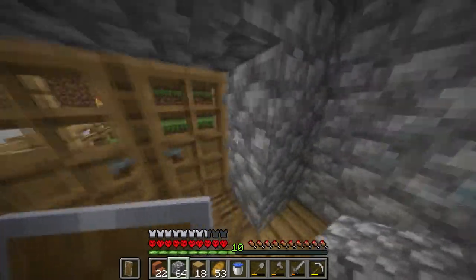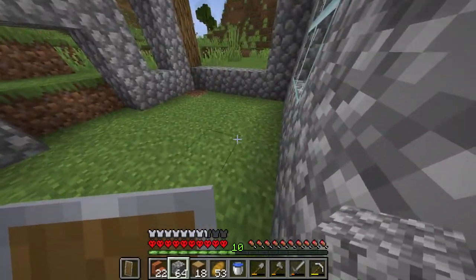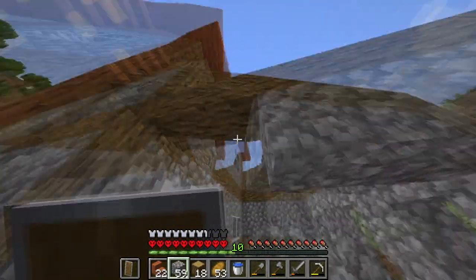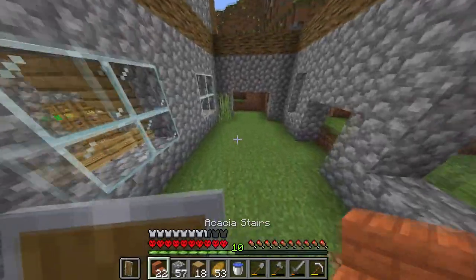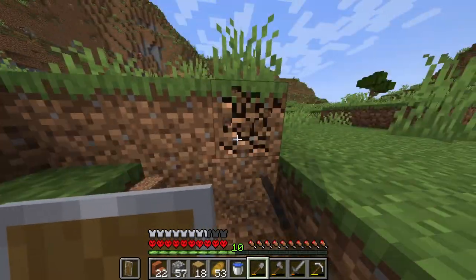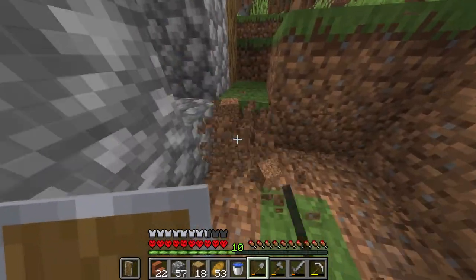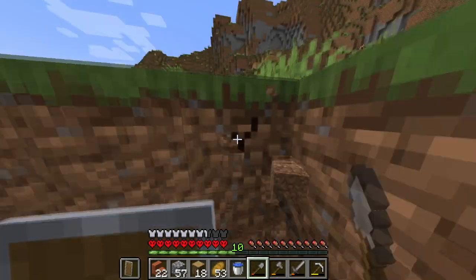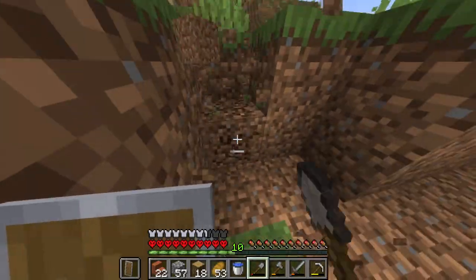That actually looked quite nice having windows to our donkey, so every morning when we come down we can look at it. What do we want to do about the floor? I think we should just have logs. I may get a bit of room for his field to come in — he doesn't need much of a big field. I'm not going to give him much of a field; he has a big shelter, just for him to eat grass and whatever.